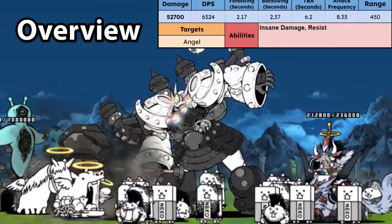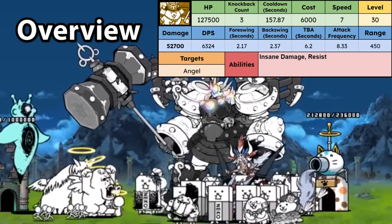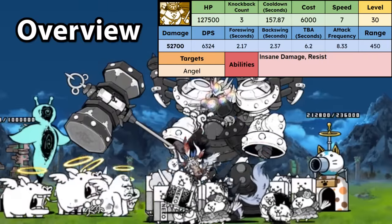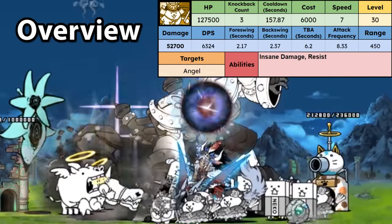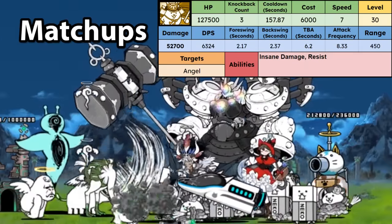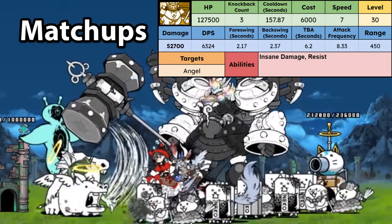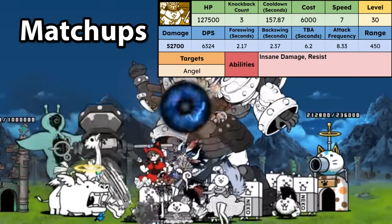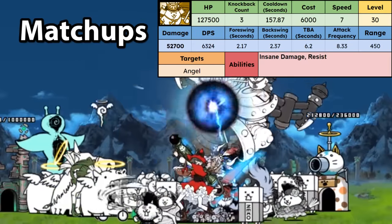Moving on to Colosso Benkei — his DPS and HP are quite high for a 450 range uber, making him a decent generalist. He does cost quite a bit though, and has a long cooldown. He pretty much beats all of the angels. Just make sure to use his second form if you're fighting Winged Piggy, as his first form will get weakened and will not perform too well. I'd also generally recommend running Benkei over Ushi vs Slepnirs and Chick-fil-A's, as these enemies tend to be backliners and you'll want a high range attacker to reach them.